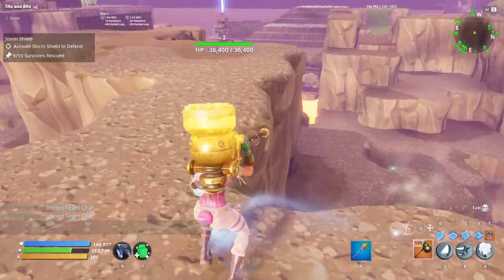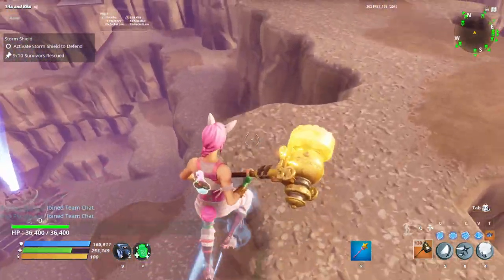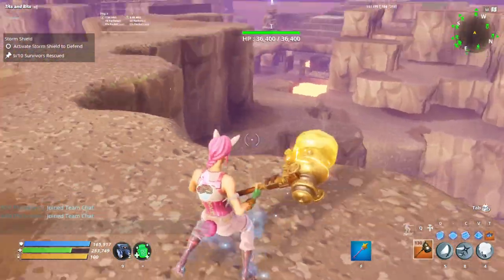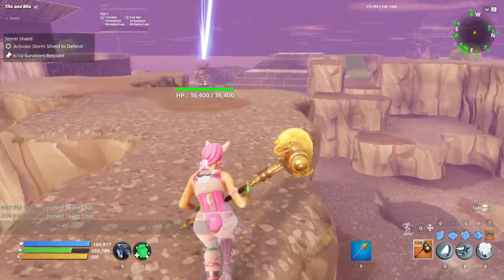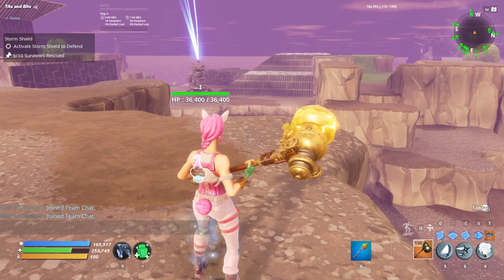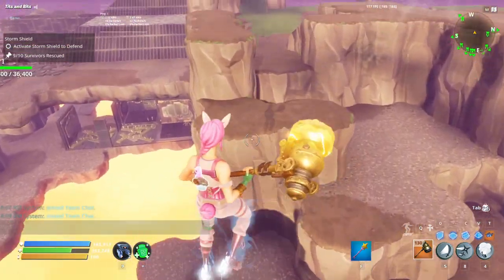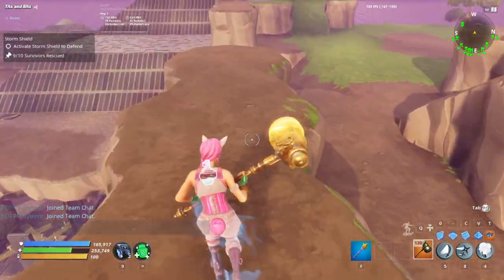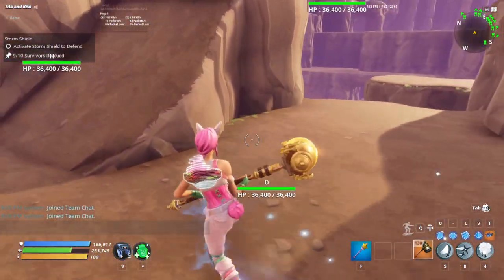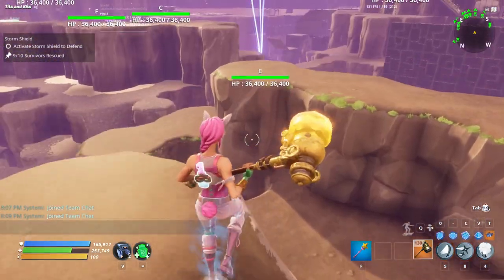Hey guys, I'm going to show you my AFK pit build. I recently built this and tested it enough to know it's what I call AFK, or mainly AFK. I've only had one issue on wave 26 — a random assassin phasing through a wall — but that was just a little issue.